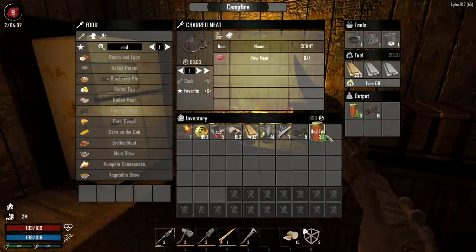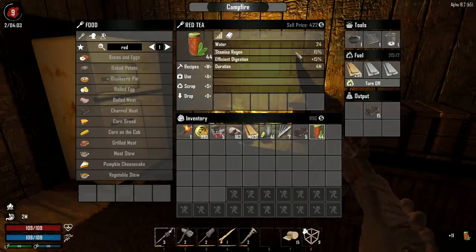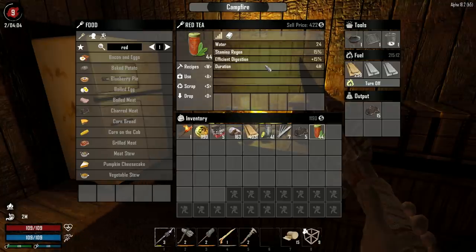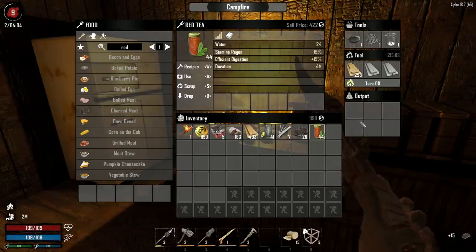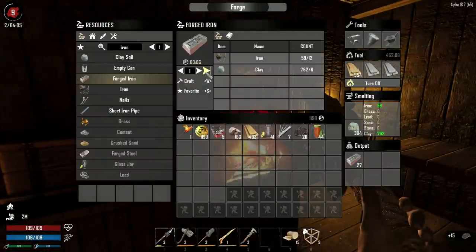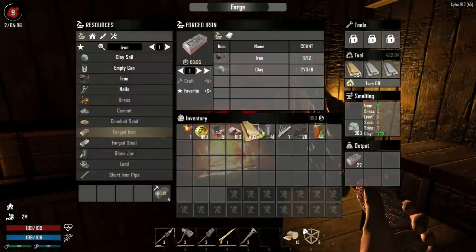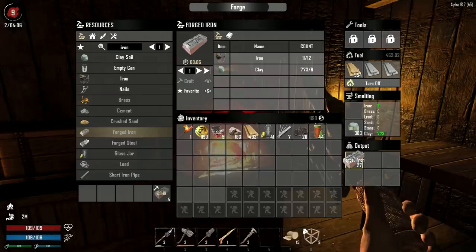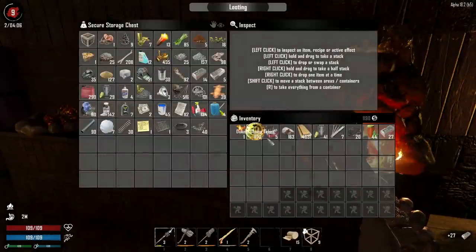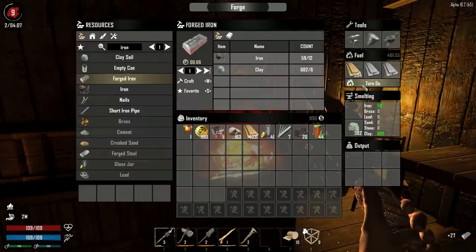Yay, day! I went ahead and cooked up a bunch of red tea which is better for us - gives us more water stamina regen and efficient digestion, which helps lower the cost to regain stamina through food and water. Let's go ahead and turn that guy off. How much iron do we have? 500 left. We'll shut that off - 41 forged iron. All right, off to town we go ladies and gentlemen!